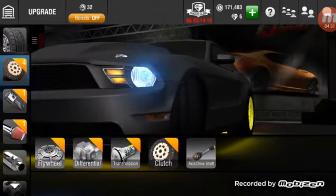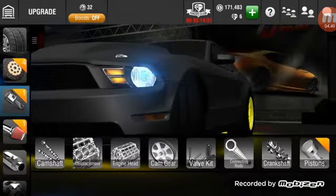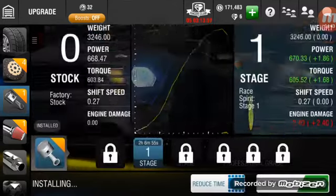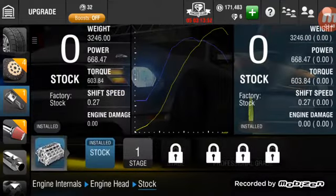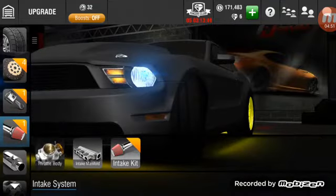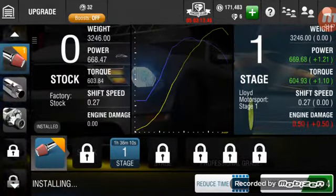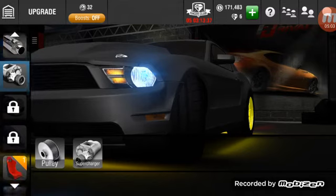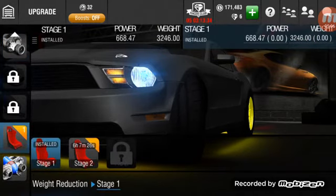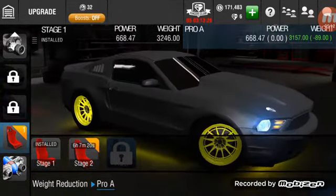This is the 63 setup. Basically all stage one on the first part except for the transmission which goes up to stage two. Everything else is stock except for pistons which is stage one. The only thing upgraded is the intake kit which is stage one — nothing is upgraded in the pipes, mufflers, or supercharger. Skip ahead to weight reduction — that's stage three.